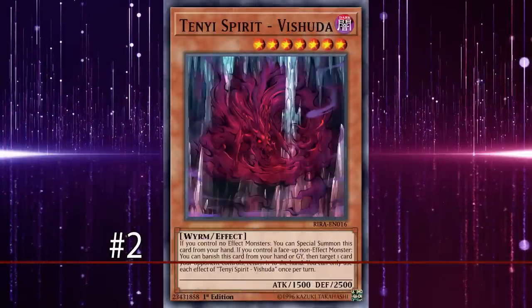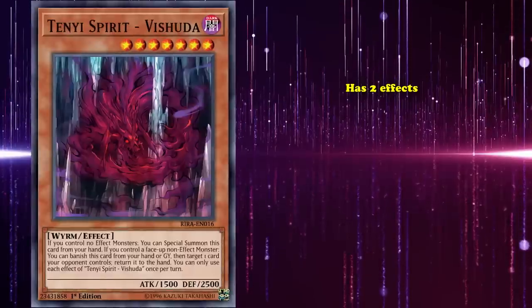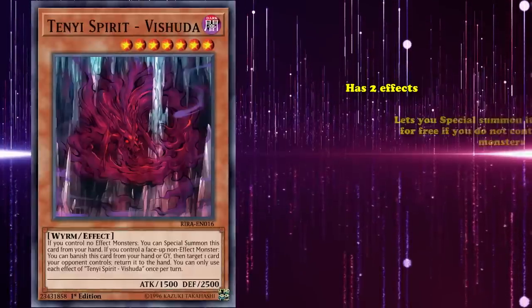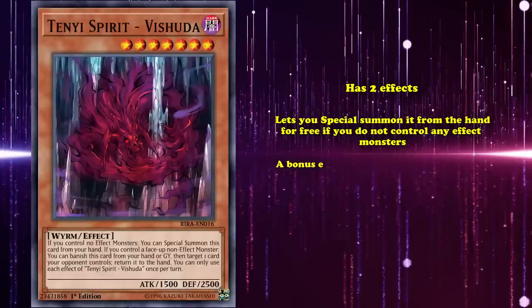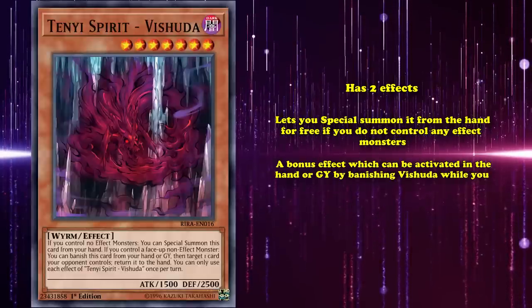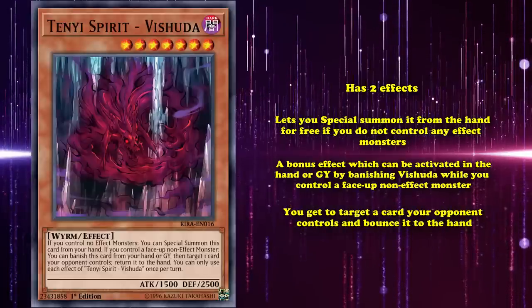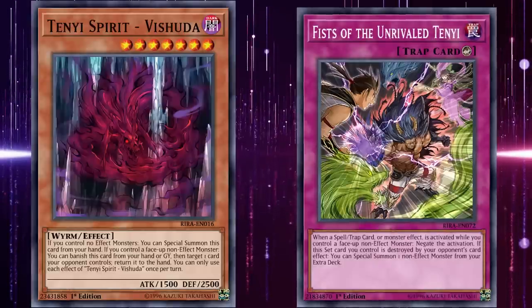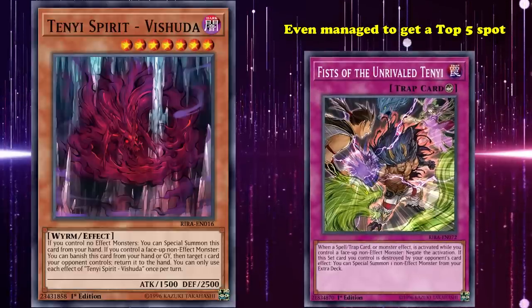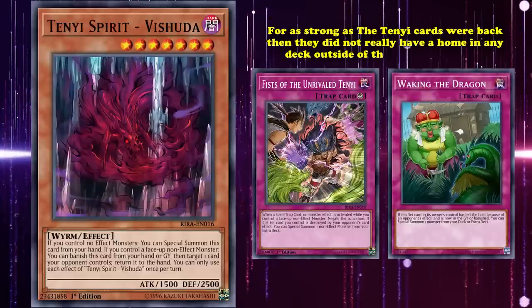Haunting the number two spot is Tenyi Spirit Vishuddha, one of the strongest Tenyi monsters in the game due to its powerful removal effect. Vishuddha has two effects: its first is the same as every main deck Tenyi monster, letting you special summon from hand for free if you don't control any effect monsters. Its bonus effect can be activated from the hand or graveyard by banishing Vishuddha when you have a face-up non-effect monster — you get to target a card your opponent controls and bounce it to the hand. In part one, we talked about how strong the Tenyi archetype is at supporting non-effect monsters, but back then they didn't really have a home outside of their own archetype. However, since then the Tenyis have been splashed into quite a few different strategies.